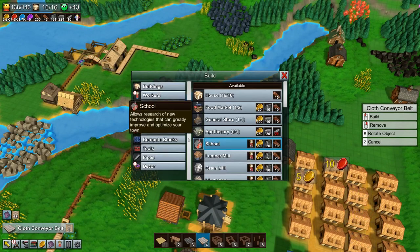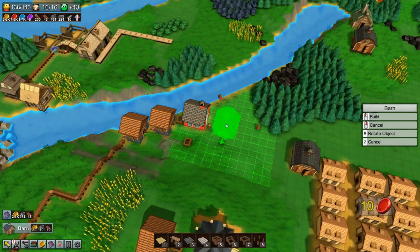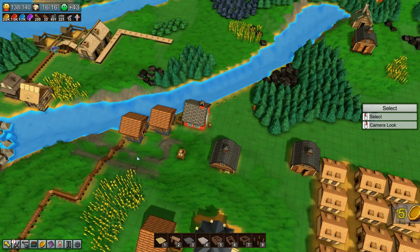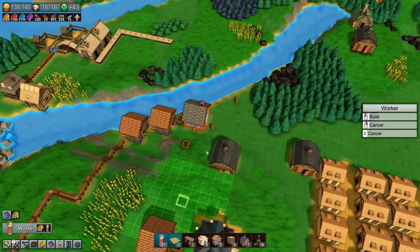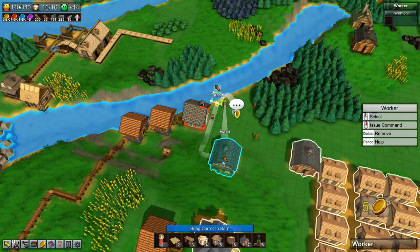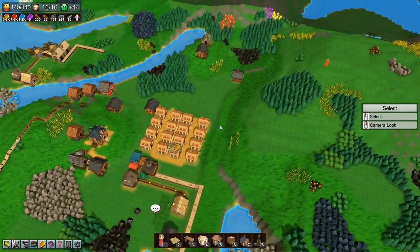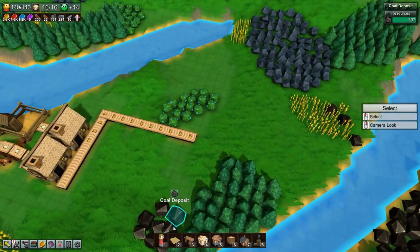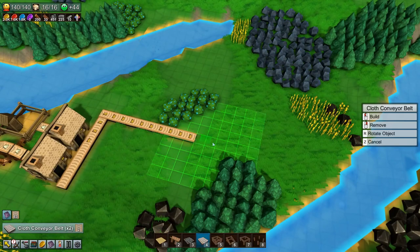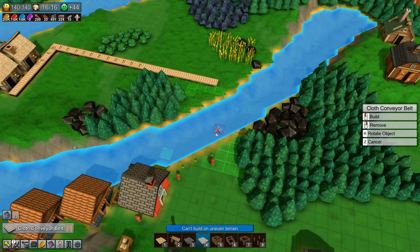Before we do anything, let's quickly build a barn and stick it here, and get a worker or two. We are running a little short on workers. Grab those carrots and bring them back — I just want to get the carrots out of the way because we're going to need them for something like meat stew. We have a big line of butter sitting on the conveyor belt.